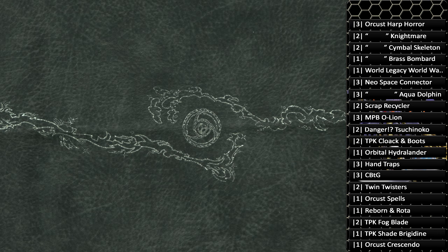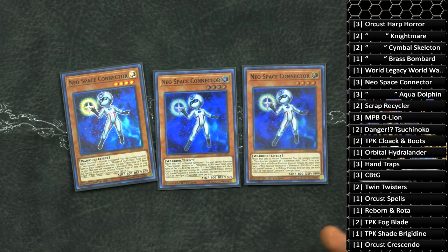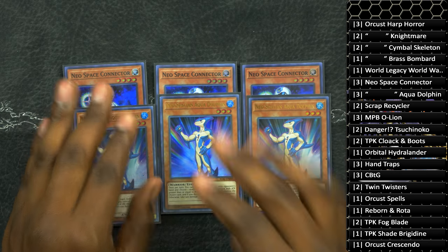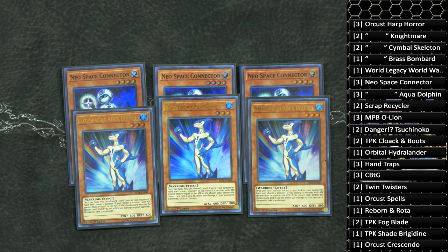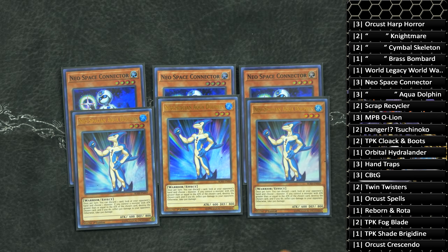For the support cards, everything else from here on out is pretty much an extender. Three copies of Neo Space Connector — when this guy is normal summoned, you can special summon a Neospatian from your deck to your side of the field. So we play three Aqua Dolphin to complement the Connector. A lot of builds you see a 3-1 or 3-2 build, but I feel that 3-3 is actually perfect, because drawing Aqua Dolphin with some of the other cards in our hand is just literally having two monsters so we can pop off with the combo. Another thing about Aqua Dolphin is you can hit some of those hand traps your opponent adds so they can't hand trap your critical plays.